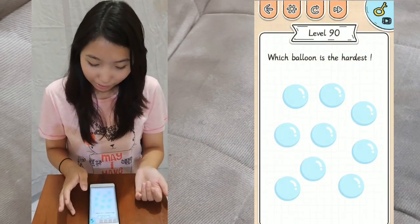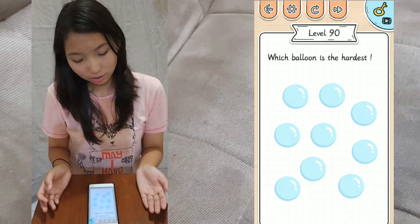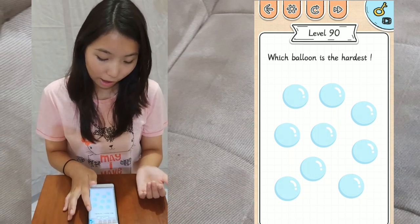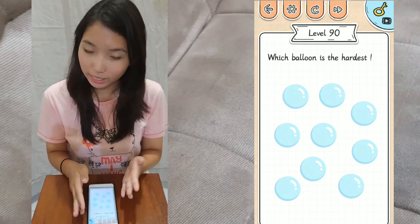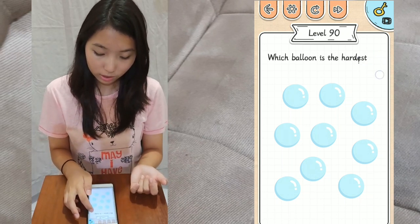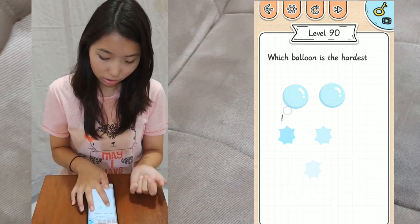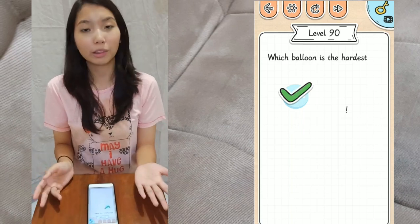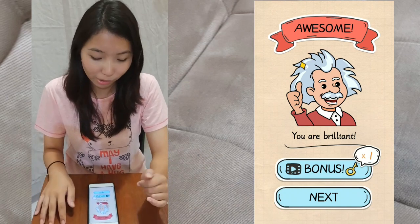Last one — level 90: which balloon is the hardest? To test which balloon is the hardest, you'll have to search for something very pointy on the screen, which is the exclamation mark. Use it to test on each one of the bubbles, and as you can see, one bubble doesn't pop — so you tap on that balloon. That's the hardest one.